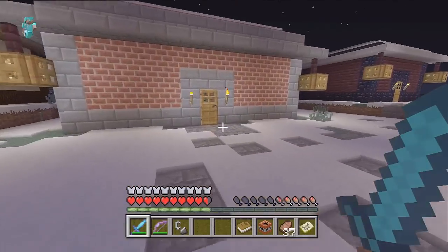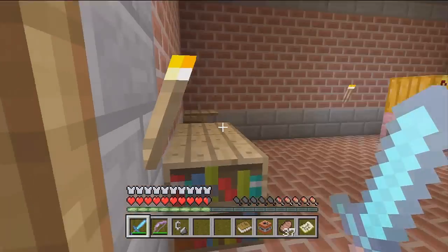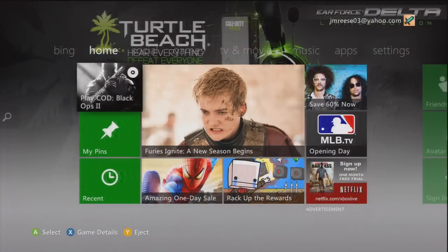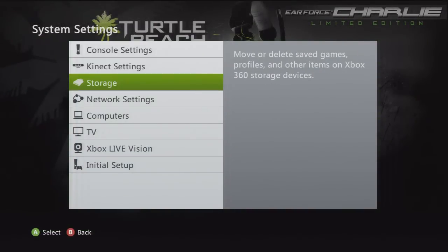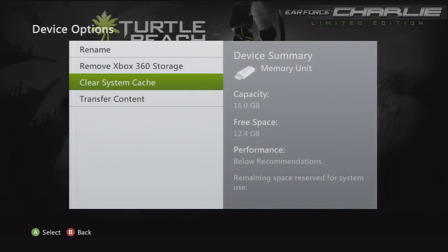One thing I want to go over really quick — a lot of you have trouble getting the update right when it happens, and you're wondering why your friend has it and you don't. I'm gonna switch over to the Xbox dashboard and show you something. Here you are at your Xbox dashboard. Go all the way over to Settings on the right, go to System, and go to the storage device you're going to download the update for Minecraft on. Click on that storage device and go to Device Options. Once you go to Device Options, you need to clear your system cache.